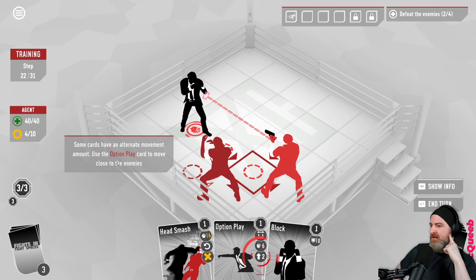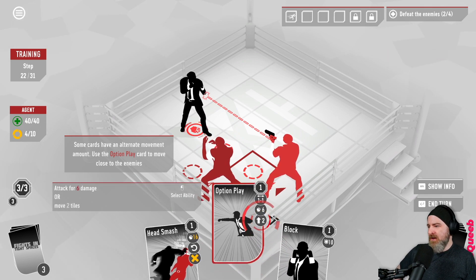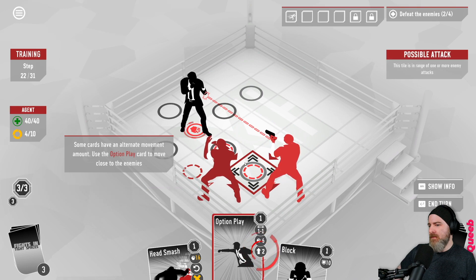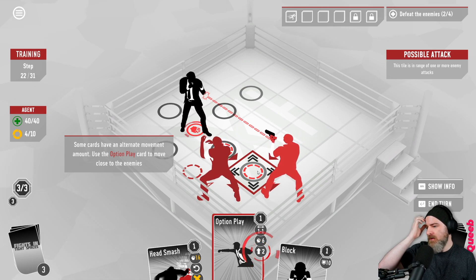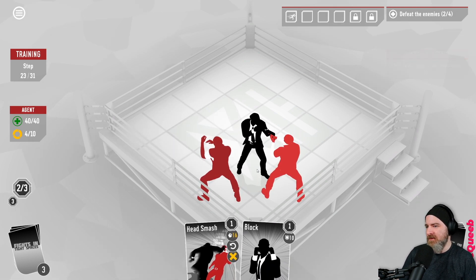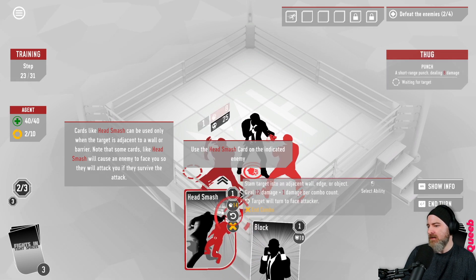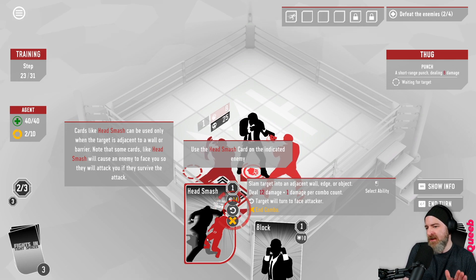Some cards have an alternate movement amount - use the option play card to move close to the enemies. Option play: attack for six or move two tiles. Cards like Head Smash can only be used when the target is adjacent to a wall or barrier. Note that Head Smash will cause the enemy to face you so they will attack you if they survive. Head Smash: slam the target into an adjacent wall, edge or object - deal 12 damage plus one per combo count, target will turn to face attacker, and it will end the combo as well.